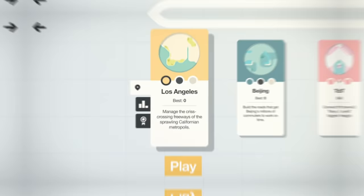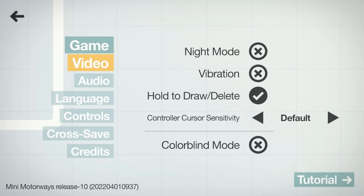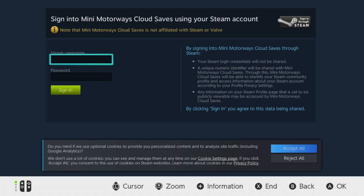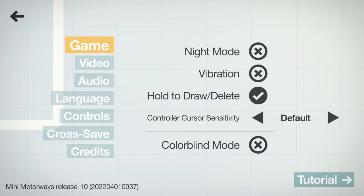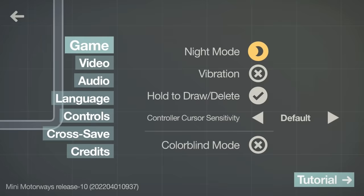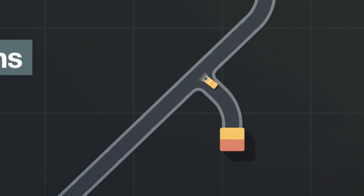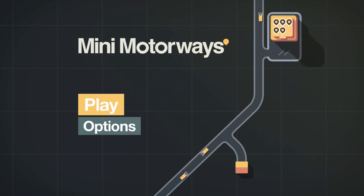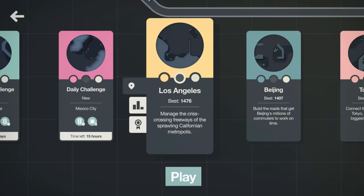You'll notice all these scores are on zero. However, this is what's awesome — if you go into options and come down to cross save, if you've played this on Steam you can import your Steam data. How cool is that? Also, people like to play this in night mode, so let's turn on night mode. Check this out — the cars have headlights now! I don't know why that's so cool, but it is.